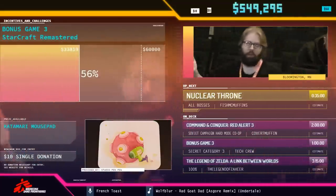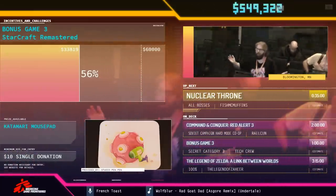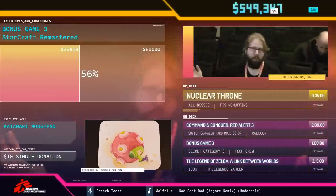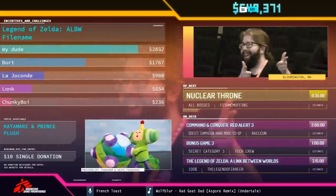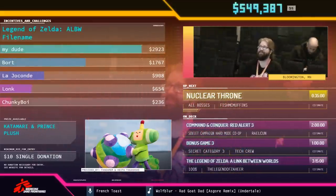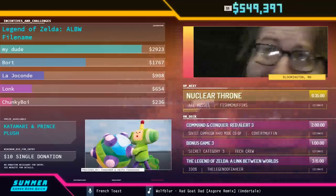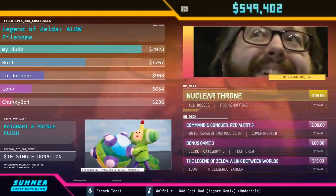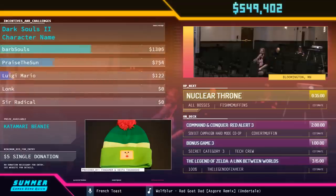We have $42 from Slytherin: 'Donating for this amazing cause and for my Dark Templar brothers.' All right, we are ready for this run of Nuclear Throne with Fish McMuffins. Take it away.